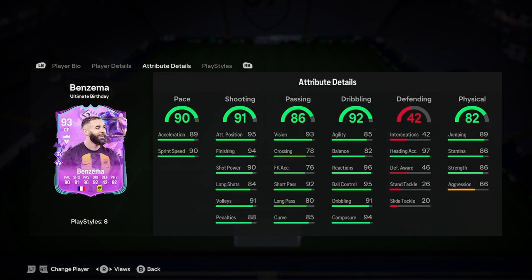Let's have a look at the details. Benzema has 90 pace, really good shooting — insane shooting, that is actually really really good — really good passing, insane dribbling, insane defending, and 97 heading accuracy.